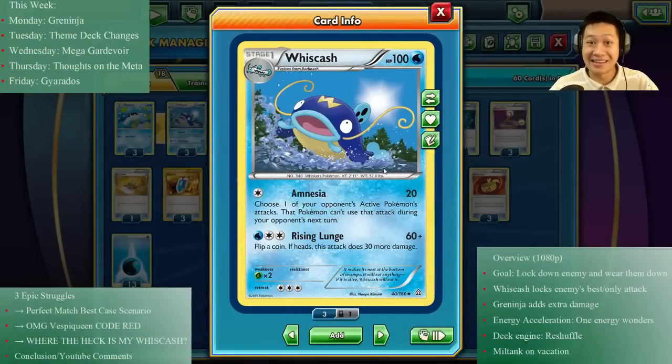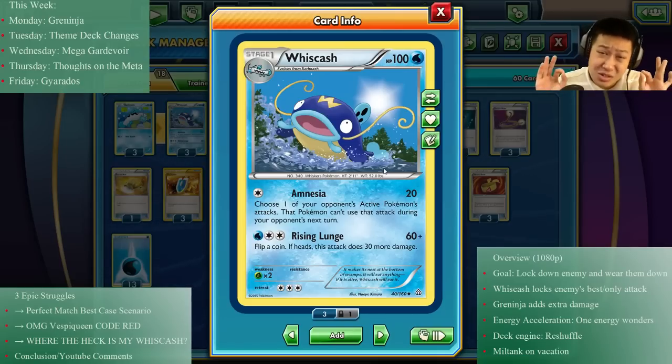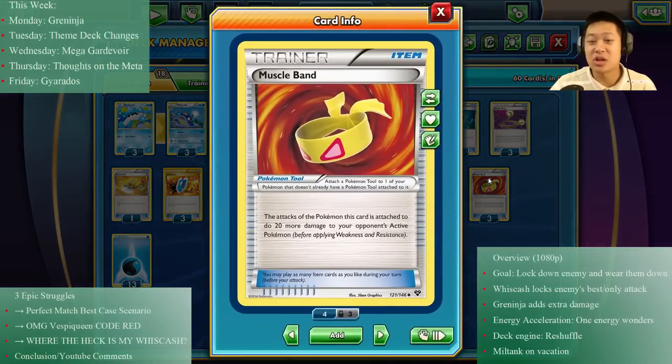Hello, Integrals and Differentials! Welcome back to my kitchen this Monday. Today I'll be serving you Wishcash. This video is about an attack-lock deck where I try to lock my opponent's best attack — whichever is most inconvenient for them. Wishcash's Amnesia lets you choose what your opponent's attack is, and they can't use it. It only does 20 damage and takes one energy, so we're giving it a Muscle Band so it can deal 40 damage.